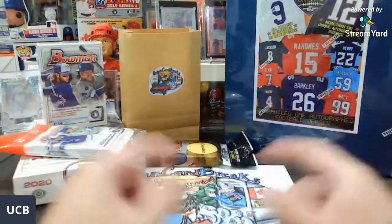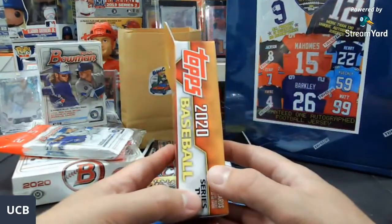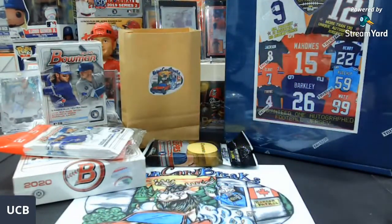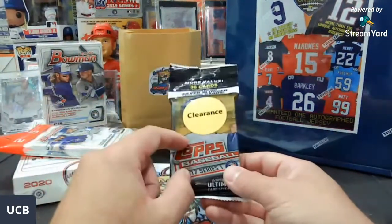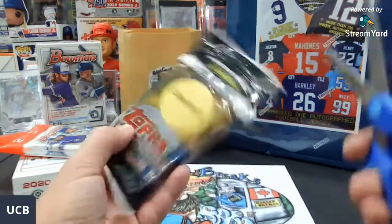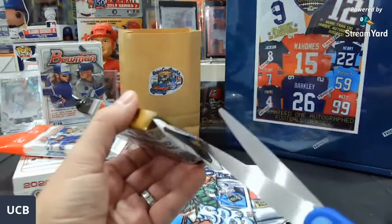We do have personals on the website as well — some Bowman, some Series Two, blasters, and hanger boxes. I will be announcing a new break coming up too — another mixer and another hobby box break, so stay tuned. But that's not all: going to do a little personal rip. I have another clearance pack of 2017 Series One that has been very, very good to me, along with that Judge gold rookie. We've been getting some fire out of these packs, so let's open up one more pack for some ripping pleasure on a Monday!